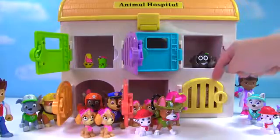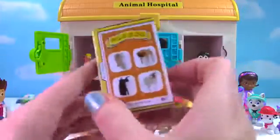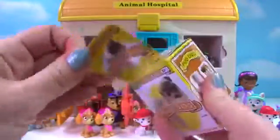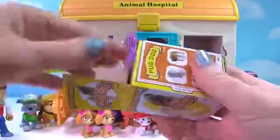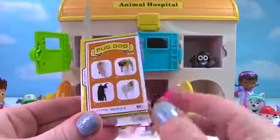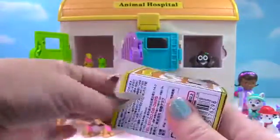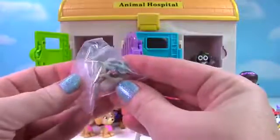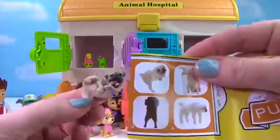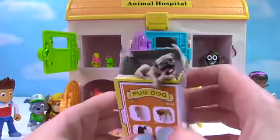Time to see what's behind our last door. It's some kind of blind box — look, it's a little pug dog blind box! Look how cute it is! Let's see which little pug dog we got. These little figures can hang on your cup. That one's hanging upside down — they're so cute! This little pug is enjoying a bone that it's chewing on. This is how it hangs on your cup — sideways. That is so adorable!